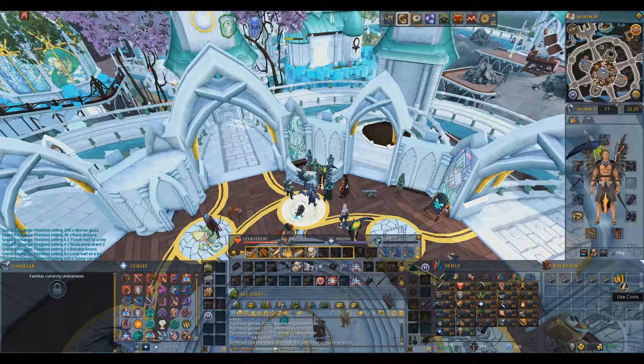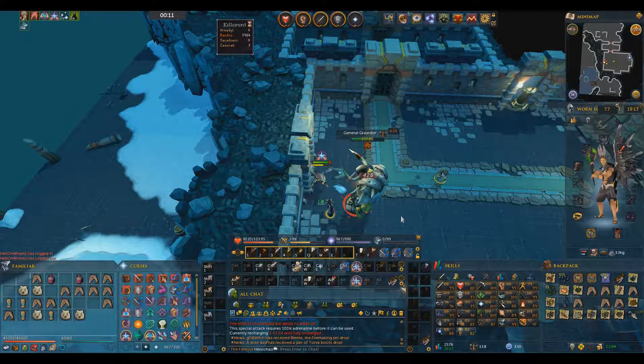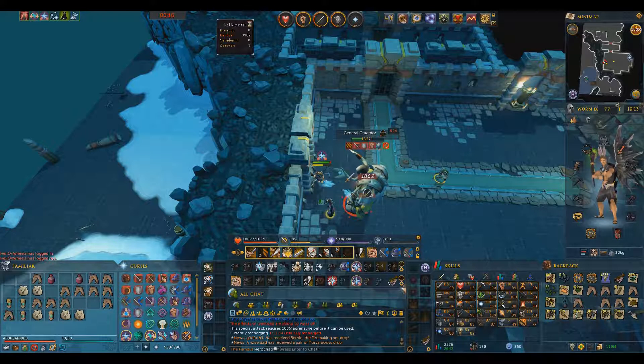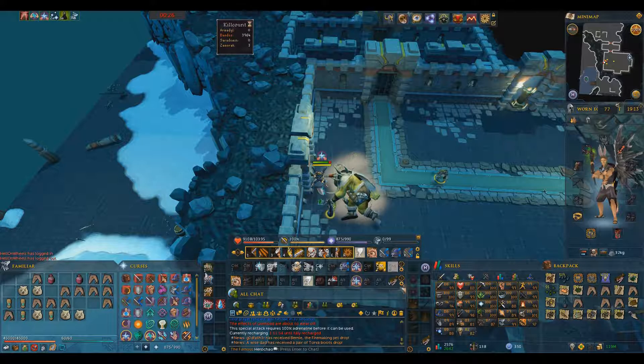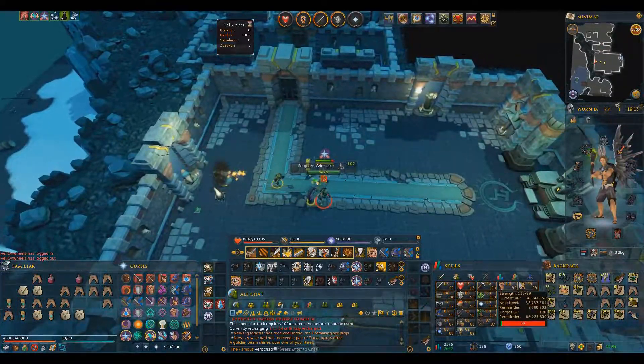After selling everything and giving all the experience to the effigy I'd gotten, I'm left with a decent 45 million and 5 lamps. For the amount of time spent, that's really decent. Usually they say GWD1 is for experience and GWD2 is for GP, but in this case I got about 4 million GP an hour, which is almost the same as I get in GWD2. Just don't forget about the stroke of luck I had — I'm quite sure that won't happen every single time.